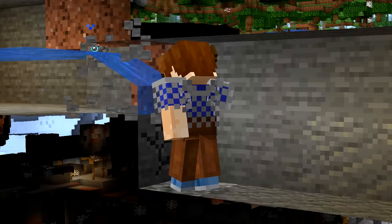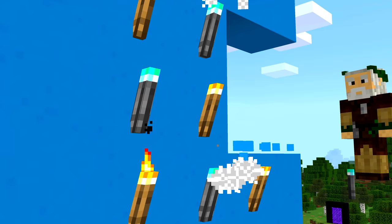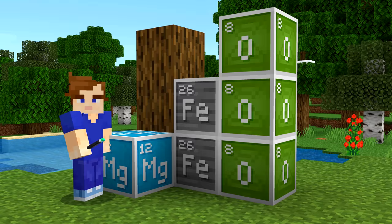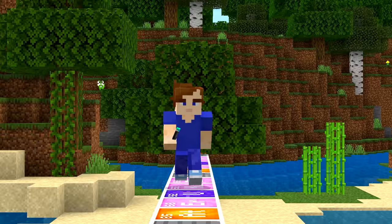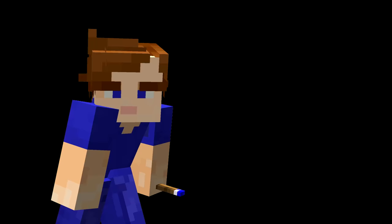Number 22. We all know that torches break in water. This can be both useful and an absolute pain. When it gets annoying, underwater torches could be the solution. But Mojang restricted them to the Education Edition. They're made with a torch and magnesium. In real life, magnesium and iron oxide create thermite, which burns underwater. You can use sodium to make blue underwater TNT, too.